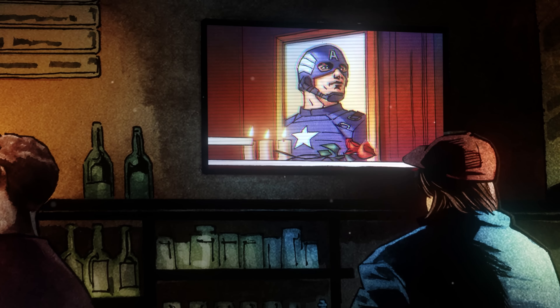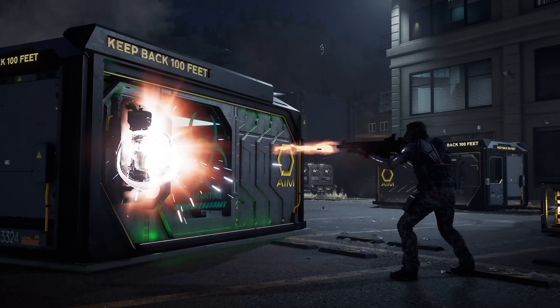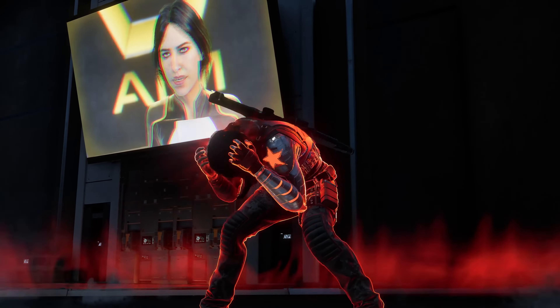After the A-Day disaster, Bucky is distraught by the loss of Steve Rogers. Maria Hill reaches out to Bucky and gives him new purpose, finding and rescuing missing Inhumans. However, he still feels he needs answers for Cap's death.